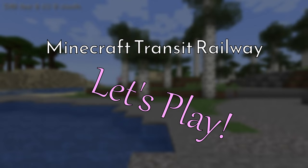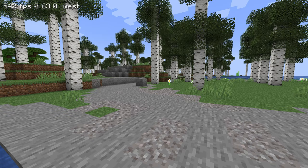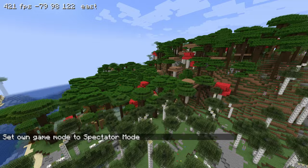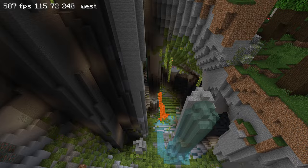Hey everyone, welcome to the very first episode of my let's play series. In this series we're going to build our own railway and city. I still haven't thought of a name for the series yet, so if you have any ideas please feel free to put that in the comments below. Let's start by looking around at the world. This world was generated with Minecraft 1.18, the Caves and Cliffs update, and we can already see a nice birch forest close to spawn, some dark oak. Look at the sky - you see how it turns green? I kind of like that, and there's a beautiful lush cave right there.